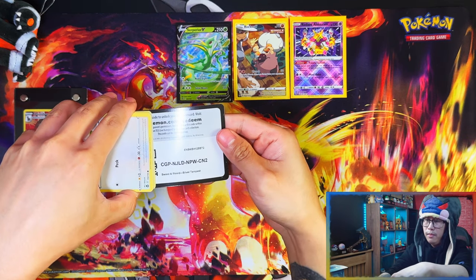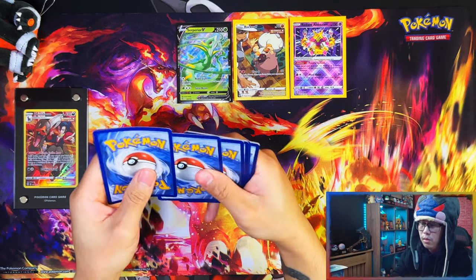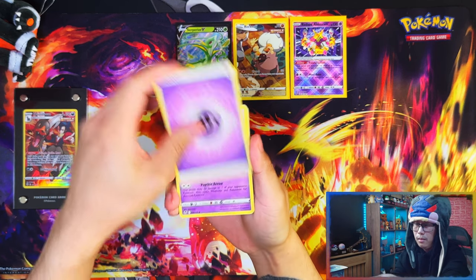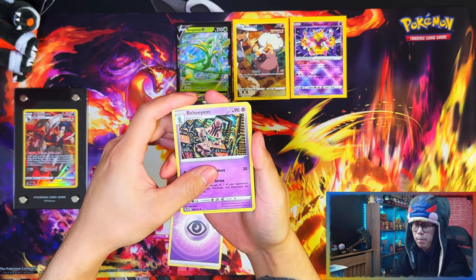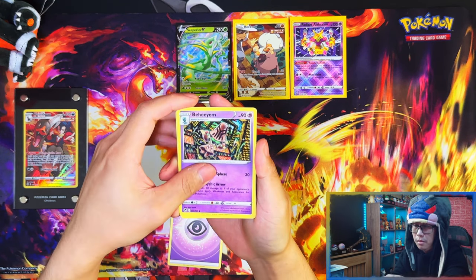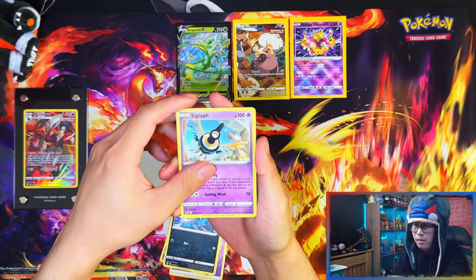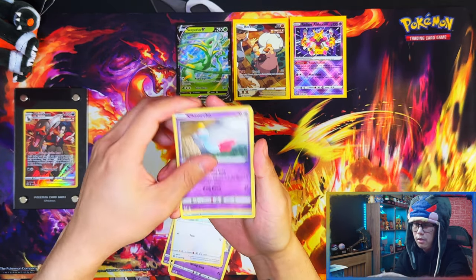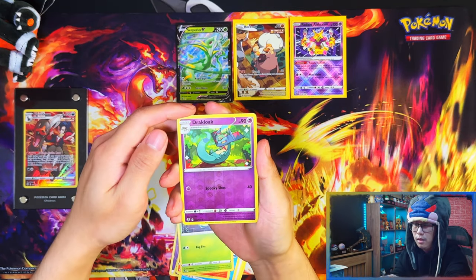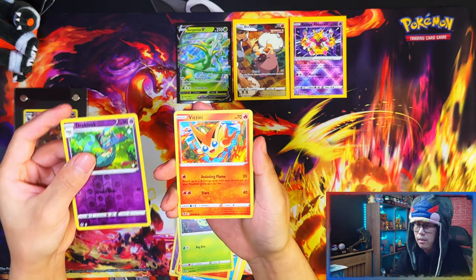Last pack — Psychic, Baheem — what the hell kind of Pokemon is that? I've never heard of that one. Sigillyph, Fletchling, Tynamo, Feebas, Panpour, Spinarak, Reverse Dracoloke, and a Victini.